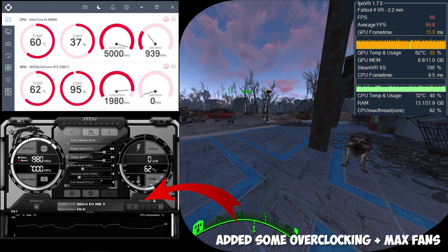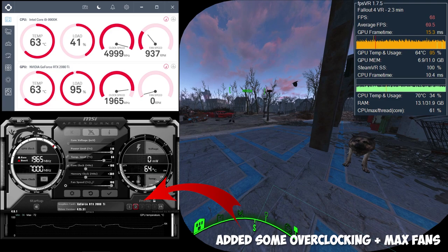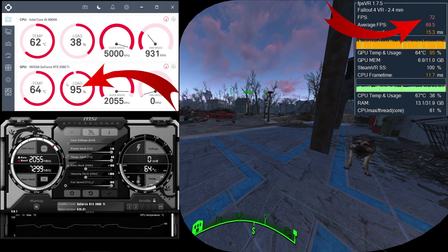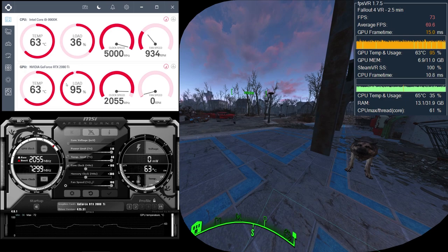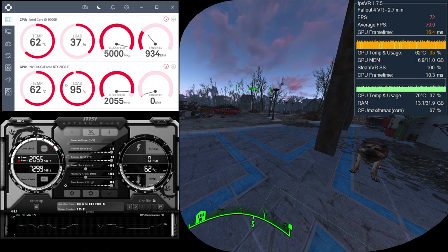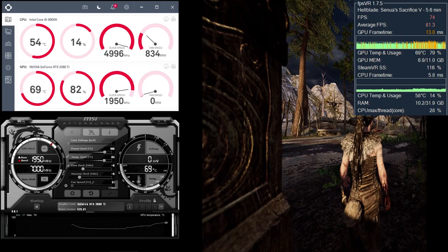Loading one of my saved overclock profiles gives a few extra frames, bringing it to around 72 frames per second, though the image could still get some flicker. But you can actually run Fallout 4 VR in 72Hz mode by changing it in PiTool, or just apply smart smoothing and you'll get a smooth image reprojected from 45 to 90 frames per second on a Pimax 5K Plus, or 40 to 80 frames per second on a Pimax 8K.